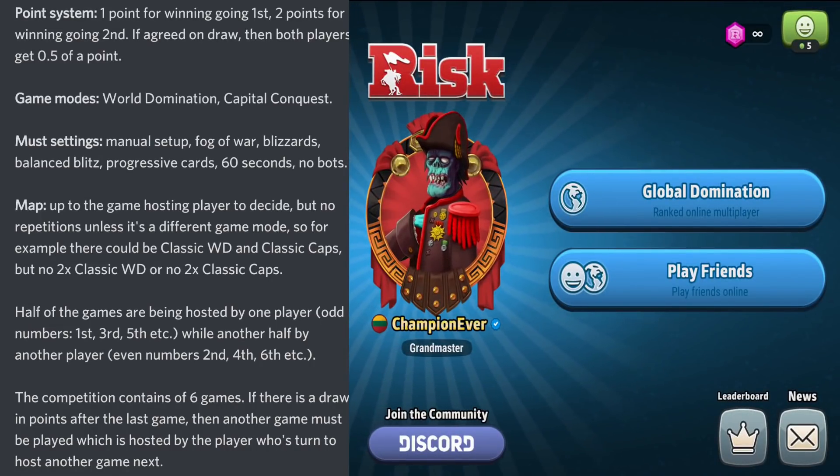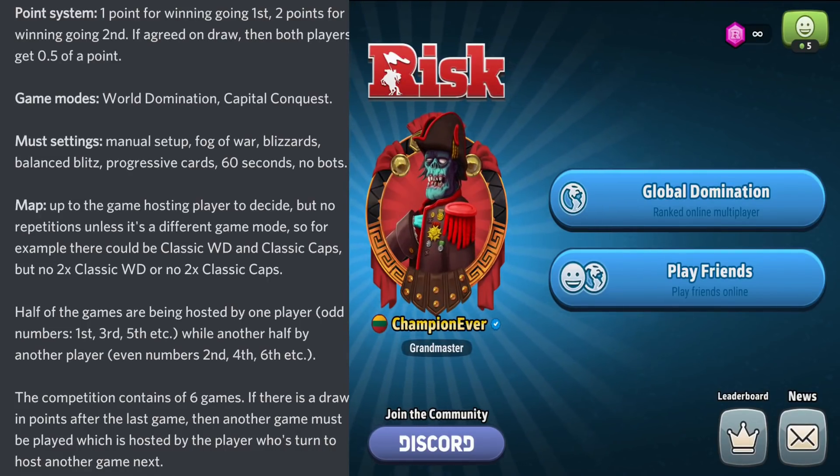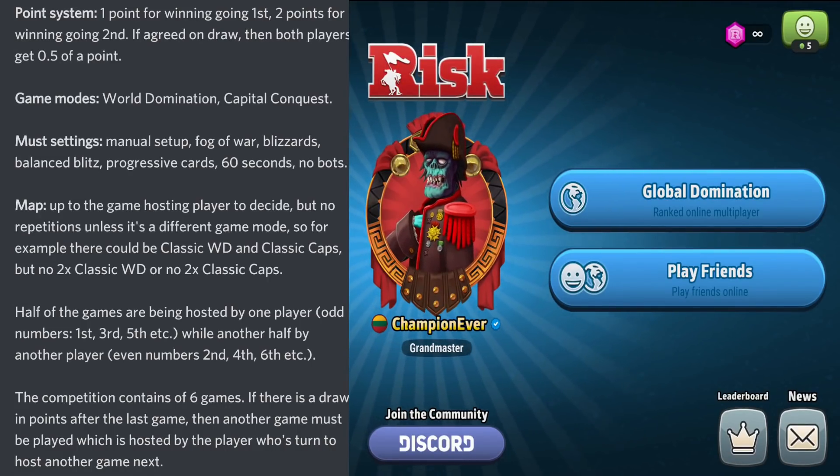You get 1 point by winning going first, 2 points by winning going second. The player who has the most points after 6 games wins the competition.